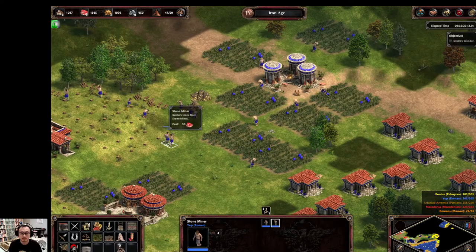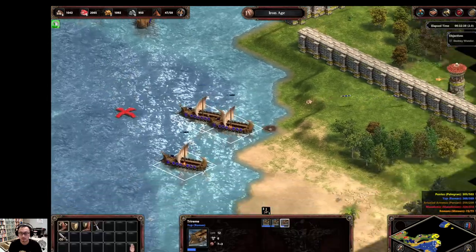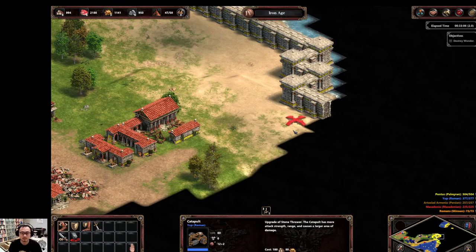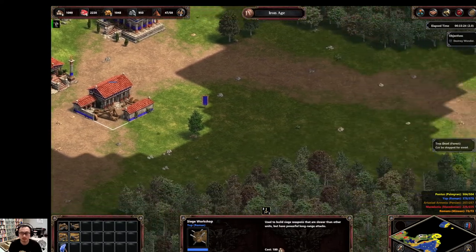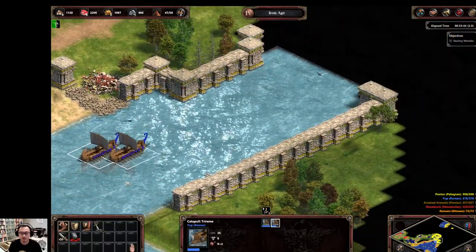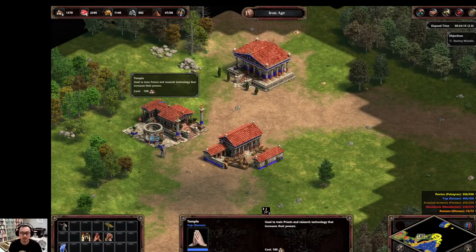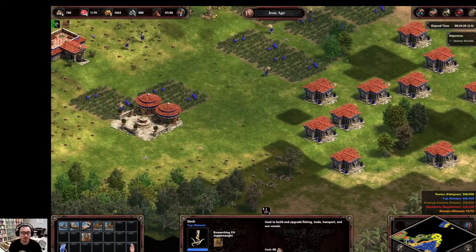Looks like my stone ran out. I'll go ahead and mine some stone over here. Set these guys to defensive stance so they don't go chasing after fishing boats. Take my priest and convert. Got a couple of priests. And then actually I can afford juggernauts, so I might as well get them.